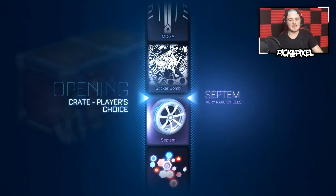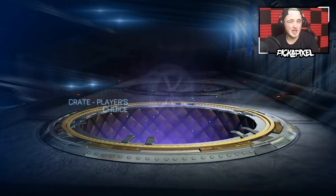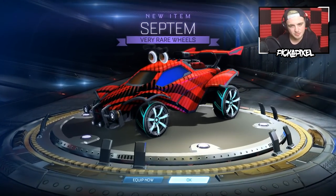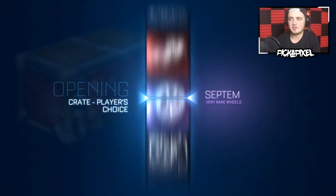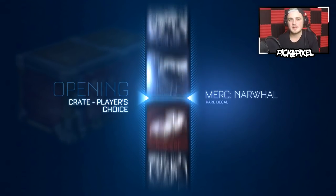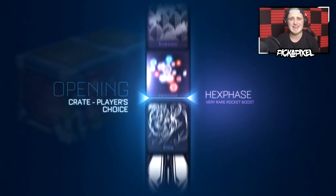A Septum wheel — I'll take it. Realistically, we could get nothing in the next 100 crates and I'd be kind of okay with it, because I'd expect at least out of 100 crates a mystery decal or a painted exotic, and we got that. If that was the original player's choice crate and we got sky blue Voltaics, that'd be okay, but sky blue Dracos — I don't even know what they go for, they just look insane.